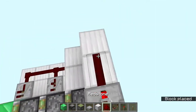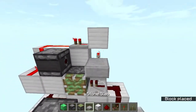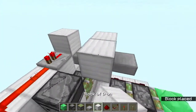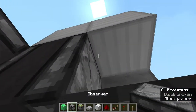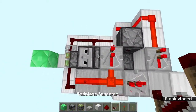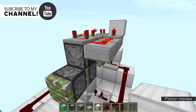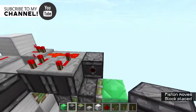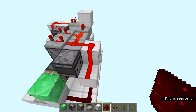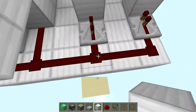Add a repeater over here, redstone dust going like this, and then an observer facing this way. From here, place a slab over there. Then place two observers facing down just like this, add a repeater, redstone dust like this, two repeaters — one set to two ticks and this one set to four ticks. Then place an observer facing this way, a block over there, a block here, redstone dust, and redstone dust once again. That is the whole system done — run your input into this line over here.